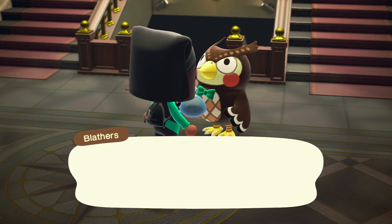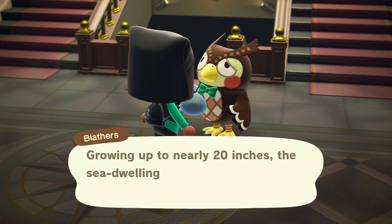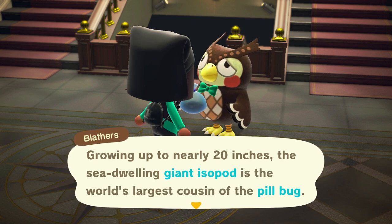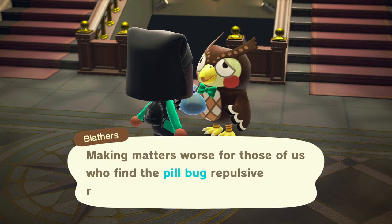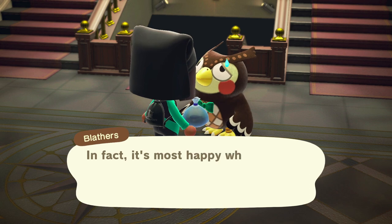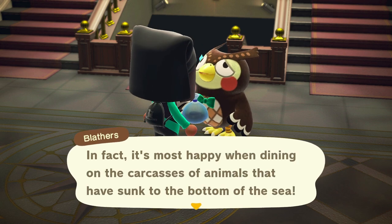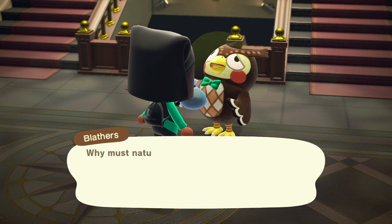If you're new to diving, the first thing you need to do is get your hands on a wetsuit. Wetsuits can be bought with bells at the Nookling shop, and they can also be ordered with Nook Miles from the Nook Stop Terminal. Just be aware that if you buy a wetsuit with Nook Miles, it will come the next day in the mail. So if you need one right away, it's better to buy the one in Tommy and Timmy's shop in the cabinet with bells.